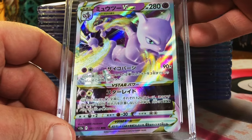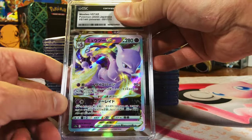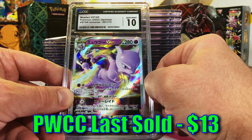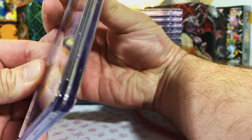Mewtwo V-Star from V-Star Universe. Plenty of Mewtwo to go around in this submission. It looks like a clean 10, people. Come on. Boom — there we go. Another Gem Mint 10 Mewtwo. God, I love it. Another Modern Japanese, majority of them V-Star Universe, baby.